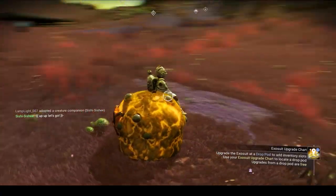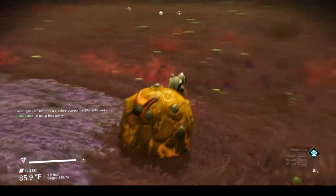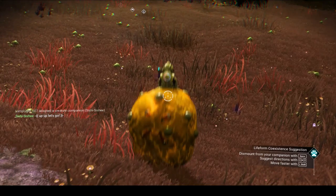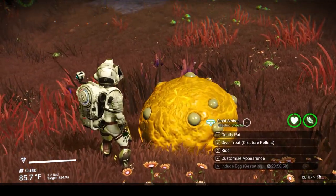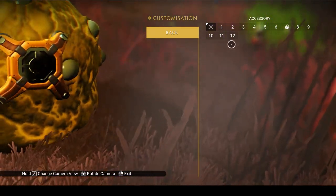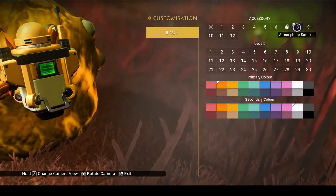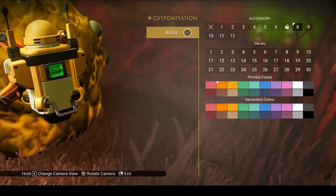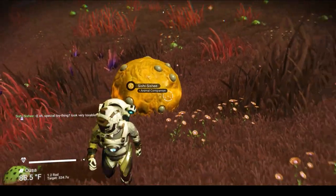Let's give him a ride and see what it's like to ride Sishi Sishi. Oh my gosh, it's like a slinky! I have to get off — that was not cool, Sishi. Let's take a look at what else we can do. We can customize Sishi's appearance — can we make Sishi look any better than he already does? Looks like we're getting a limited view on the Sishi customization screen. Let's try this one.